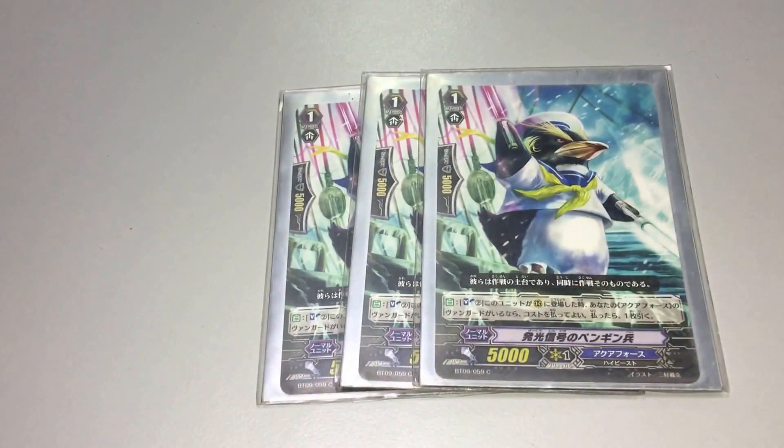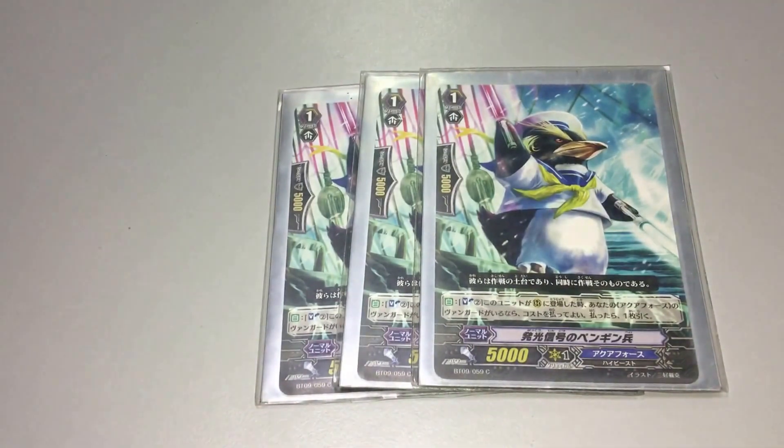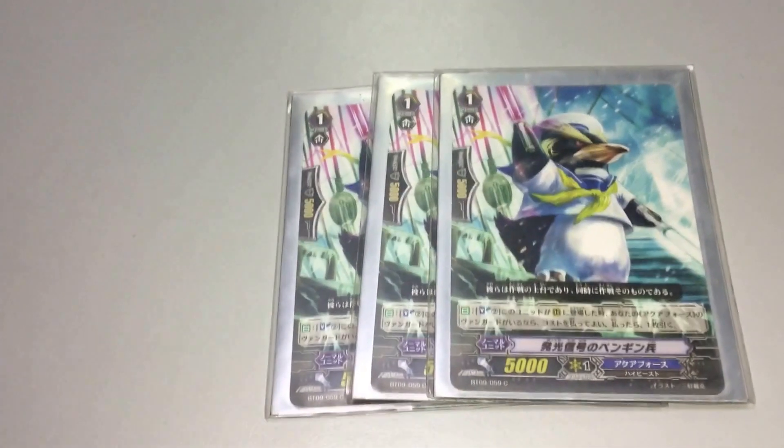Next, we run 3 copies of the Penguin. This card is a soul blast tool that lets you draw a card. So this is to help you filter your hand when you stride.